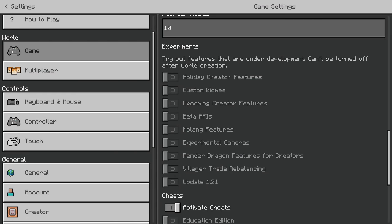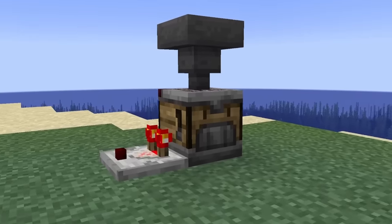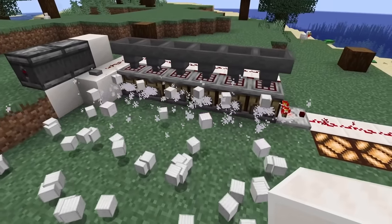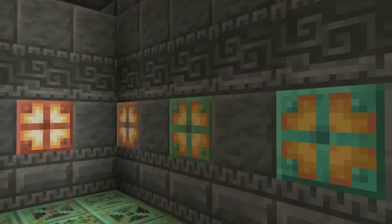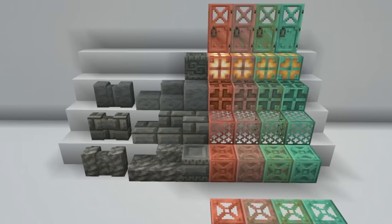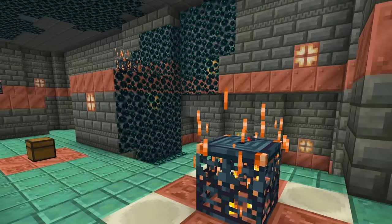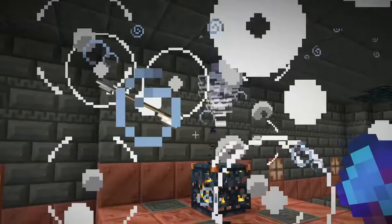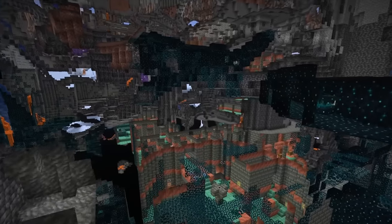We have a new Experimental Toggle in this update: Update 1.21. This will give you all the features seen in the 1.21 snapshots and betas, like the Crafter block, all of the Copper blocks, and the Tuff block. You can now play with all that stuff in the current Update 1.21 Experimental Toggle without having to join the betas. Notably, the Trial Chambers and the Breeze are not part of this toggle — if you want those features, you still have to join the betas or snapshots.